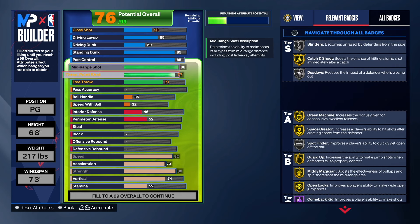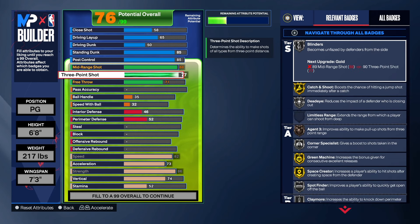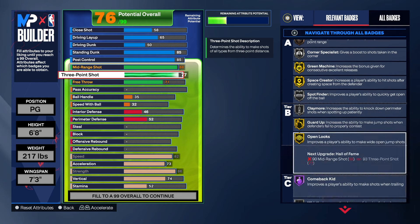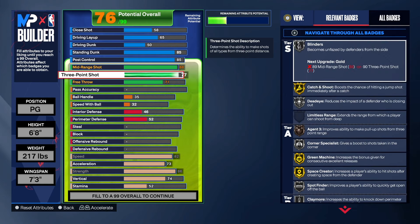Free throw we're going to take that to 71 and that's about it for the shooting. We still get corner specialist with this build, agent three on bronze, claymore on silver, along with whistle. We also got dead iron and blinders on silver too — so we got some pretty good badges on this build. You can get out there and make some shots with this build with no problem.